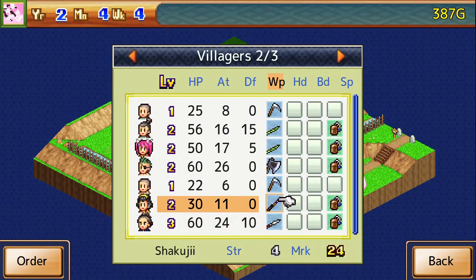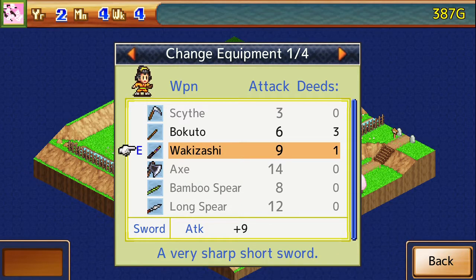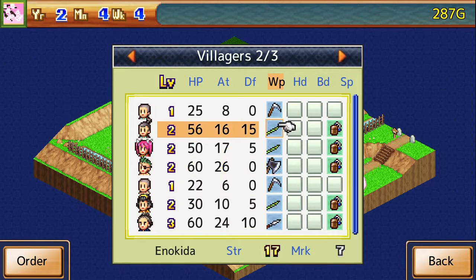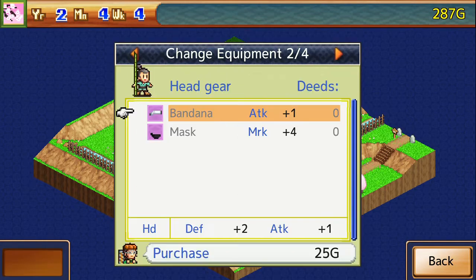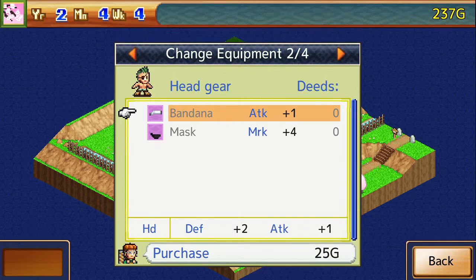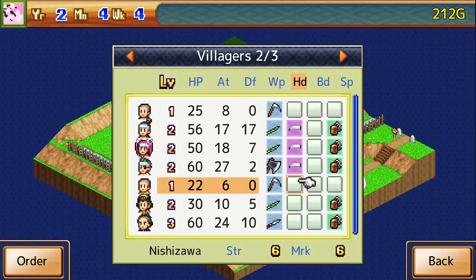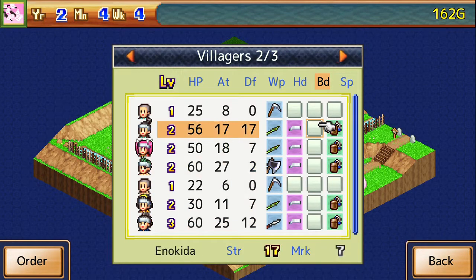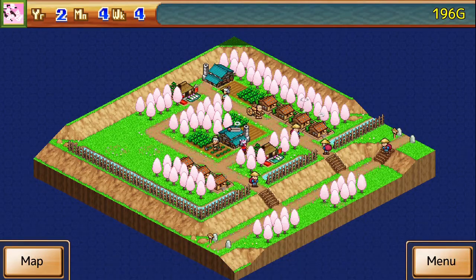We've got our five fighters basically set up. Everybody will have either a spear or something else. The next thing we've got to do is get bandanas and whatnot. Oh, and it all shows up on the characters as well — I thought that was pretty cool. We also need to give them armor, but that's expensive. You need at least 500 gold in order to do that.